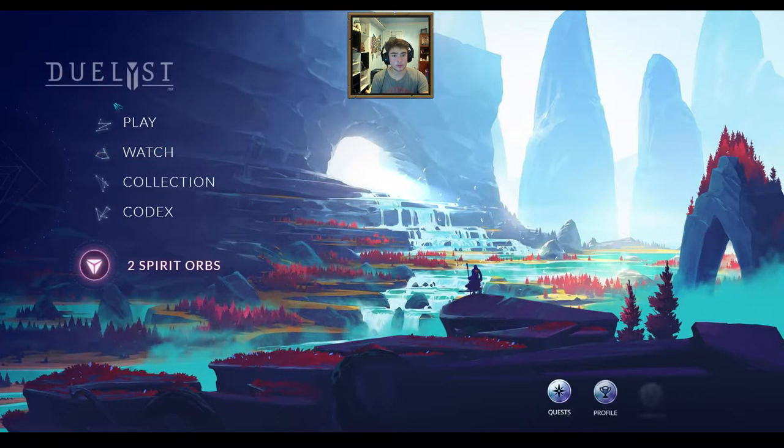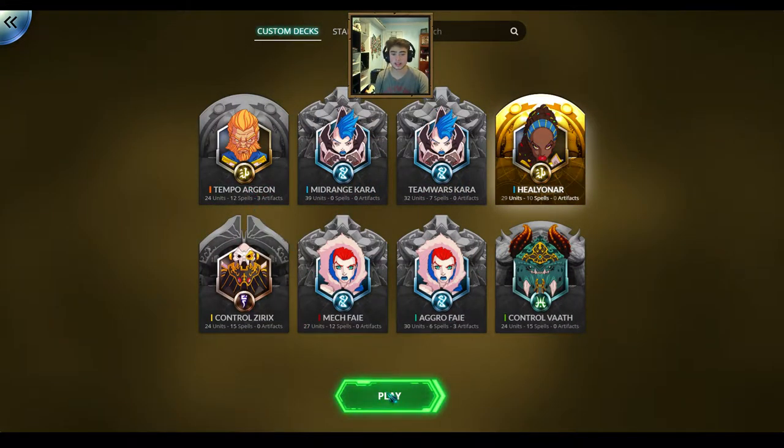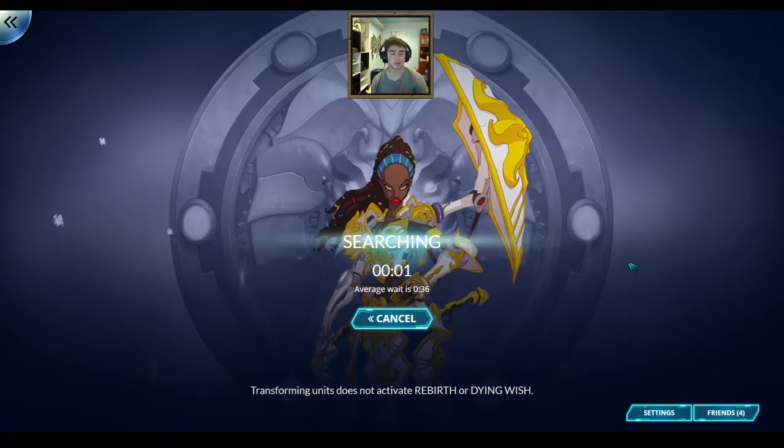So far I haven't had nearly as much success with it as Tempo Argeon, because the problem with Zoran's bloodborne spell is you have to have something on the board that's damaged to be able to use it. So if your opponent keeps your board cleared, then you have no way to proc your Stairope, your Sunriser, your Light Chaser — stuff like that — that gets a benefit from that.